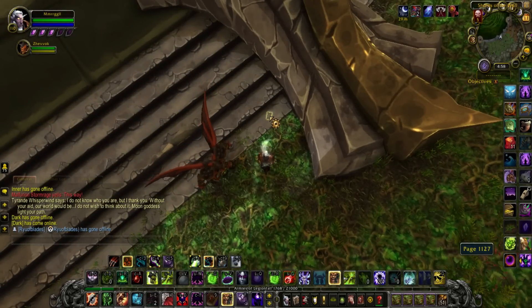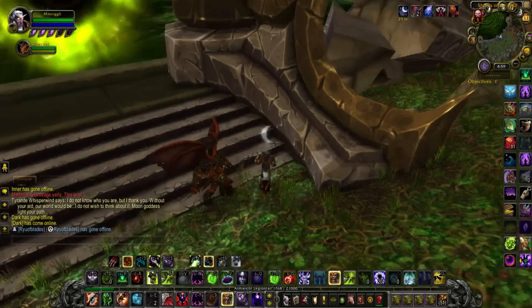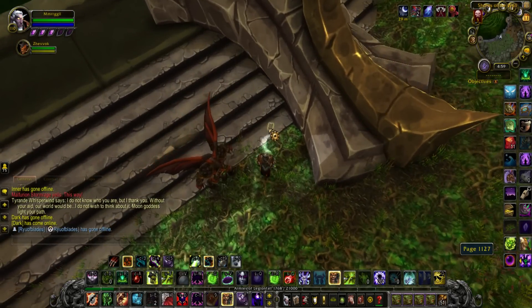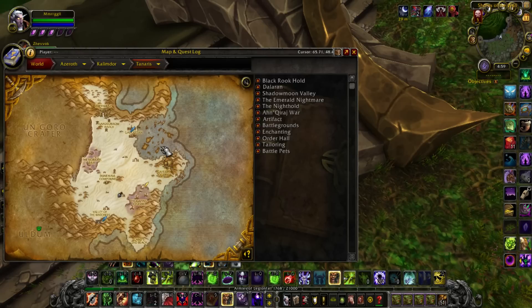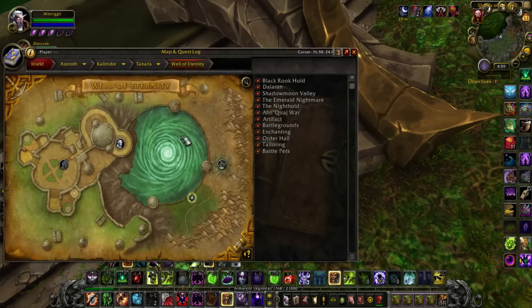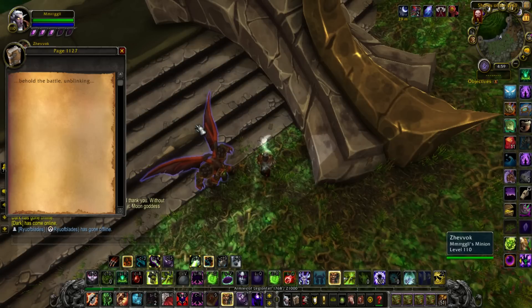We are at page 5, or page 1127. It is located right here — if you see these little cracks, go one, two, three. You'll see this big foot-like thingy. Come here, it'll be sitting on the staircase. It is in the Well of Eternity, so you have to go to Caverns of Time, inside the Well of Eternity instance. You have to get to the end of the instance, then read the page. It'll say: Behold the battle, unblinking.